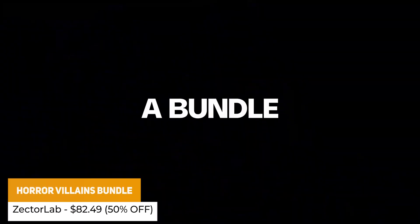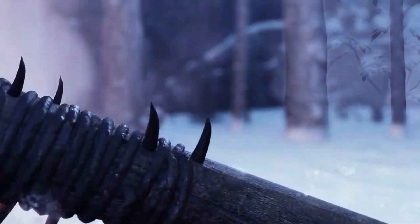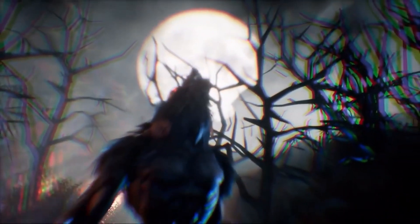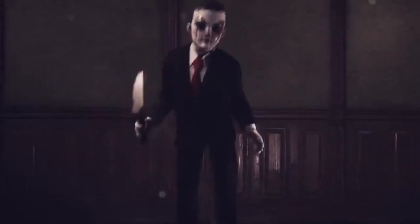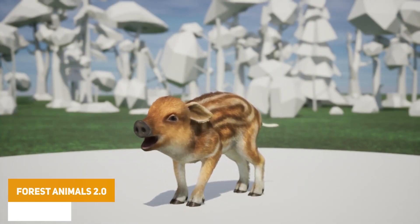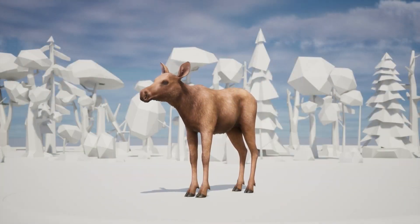The first one is the Horror Villains Bundle and these look like some insanely detailed characters — it includes 12 customizable rigged and ready-to-use characters including a cruel doll, punisher priest, raving puppet, foolish goblin, a killer clown, savage werewolf, and most of the characters have between 9 and 30 animations each. Then we've got the Forest Animals 2.0, which is a large pack of animals with over 77 different variants and 8 different styles with full sets of animations at each.